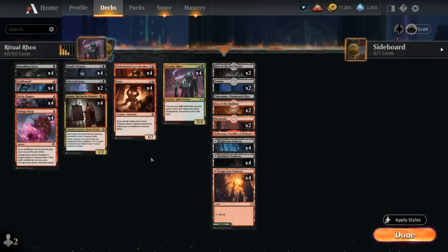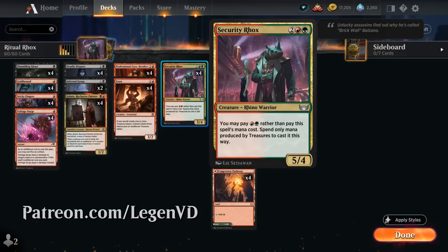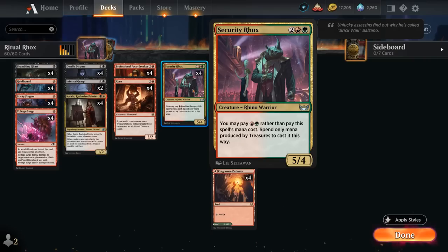Hello and welcome to another Standard Games video. Today I'm taking a look at a black-red treasure deck as voted on by my supporters on Patreon, featuring 4 copies of Security Rocks — normally a 4-mana 5/4, but we can spend a red and a green to cast it if we spend mana from treasures. This deck is pretty unique as we have two different ways of casting Security Rocks as early as turn 2.